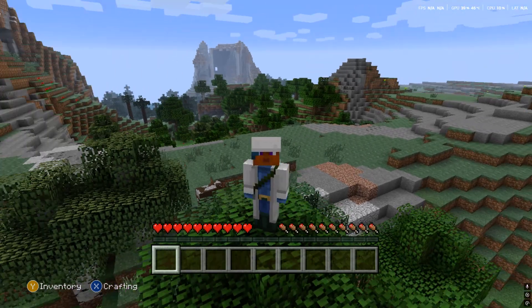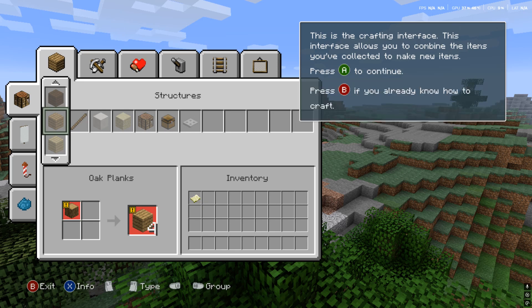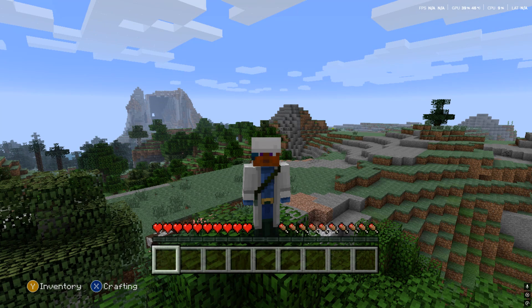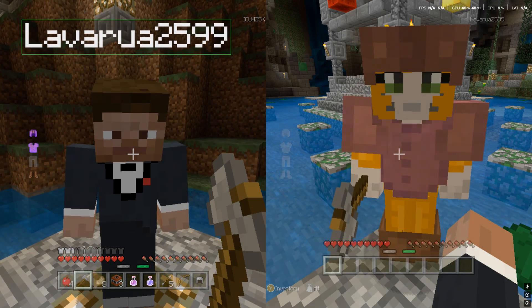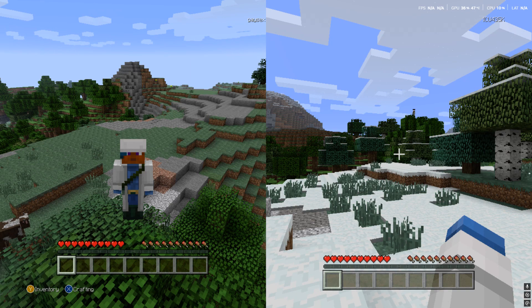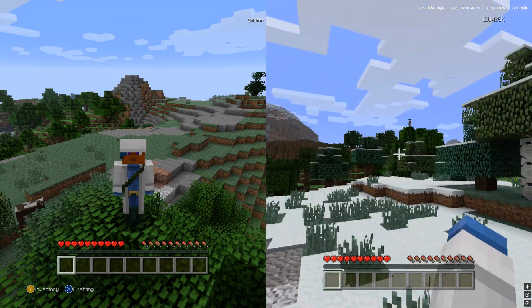Welcome to a tutorial video where I'm going to be showing you guys how to play OG Xbox 360 on PC. To do this, you are going to need a controller. If you are going to be playing split screen — yes, you can do that — you're going to need multiple controllers for however many split screens. The Xbox 360 is not mouse compatible because they made it specifically for controllers.